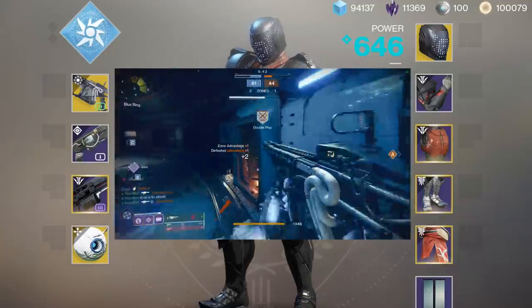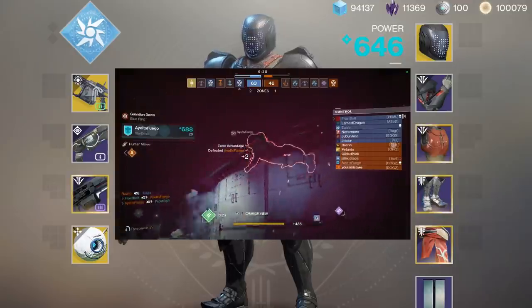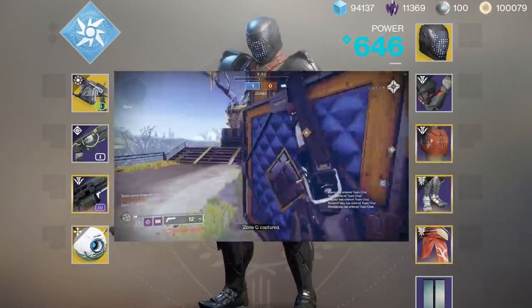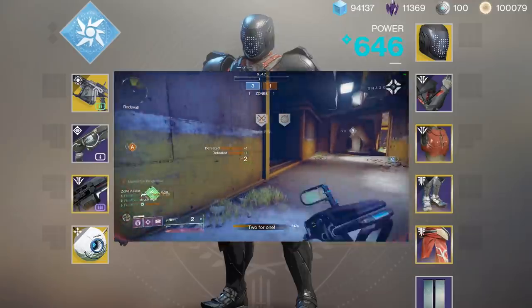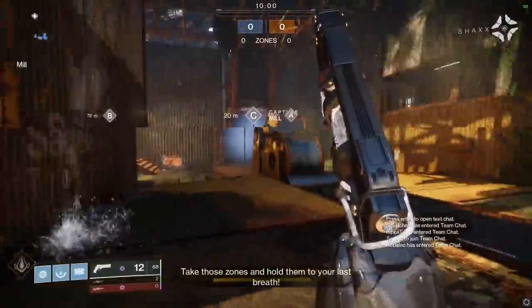In this loadout we're going to be pairing it up with Jack Queen King, and we're going to be using a very important special perk that's going to make Arbalest more of a threat — and that's Inertia Override. Whenever you slide over special ammo you get like a three to four second damage buff, and you can one-shot body anyone in the lobby. That alone has made this weapon a lot more fun and enjoyable. Let's get into the live gameplay.